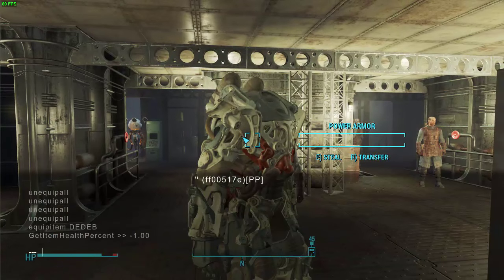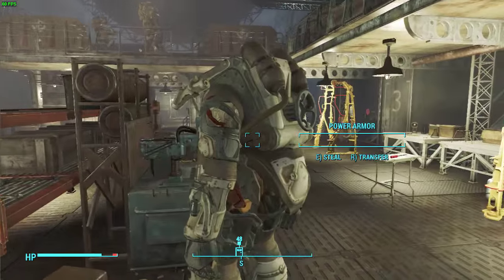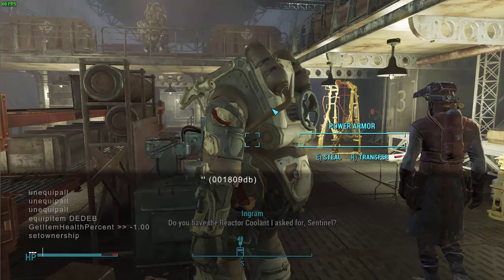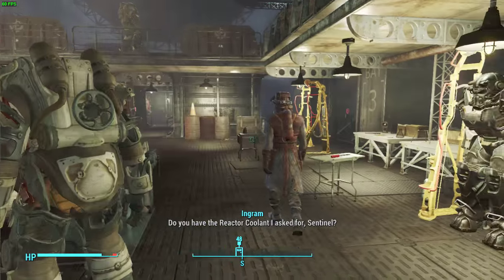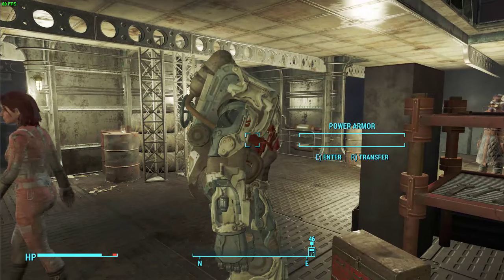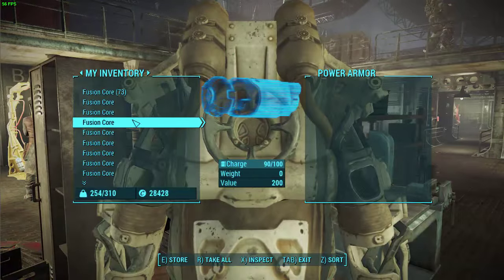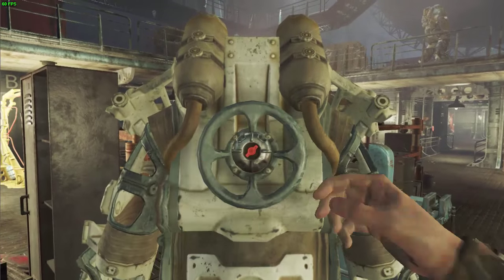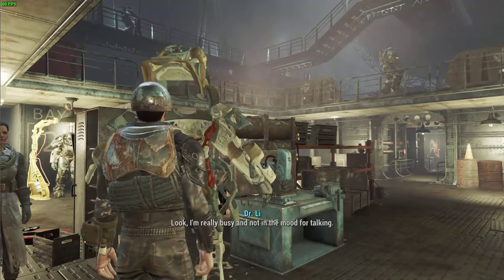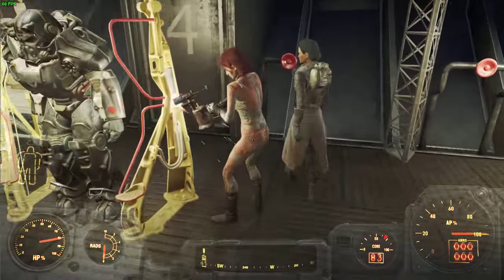Another quick tip I can show you: if you click on this power armor and then type "setownership" — I probably selected that Brotherhood scribe by accident, so click the suit and type the command again. It doesn't always work but most of the time this works. Yep, there you go. So you want to get that ID when you click on her armor, then type "setownership". Then you can take any fusion core from your inventory, enter her armor, and there you go — you get a free suit of power armor. And it gave her her legs back.